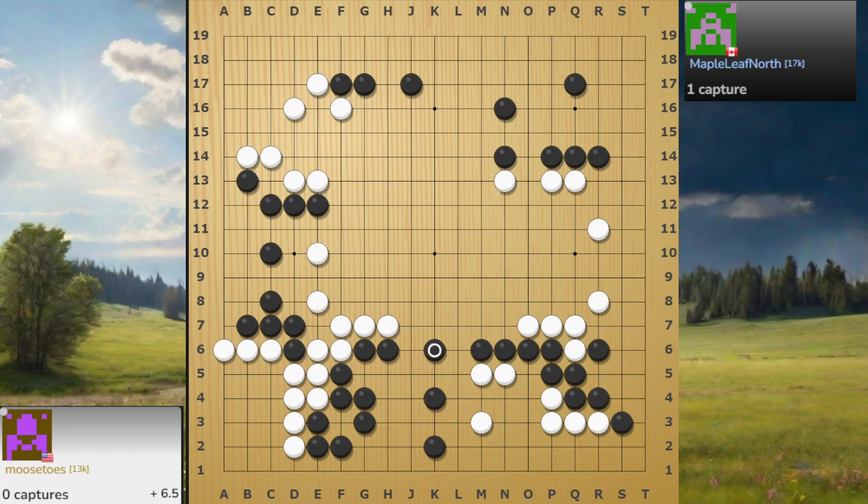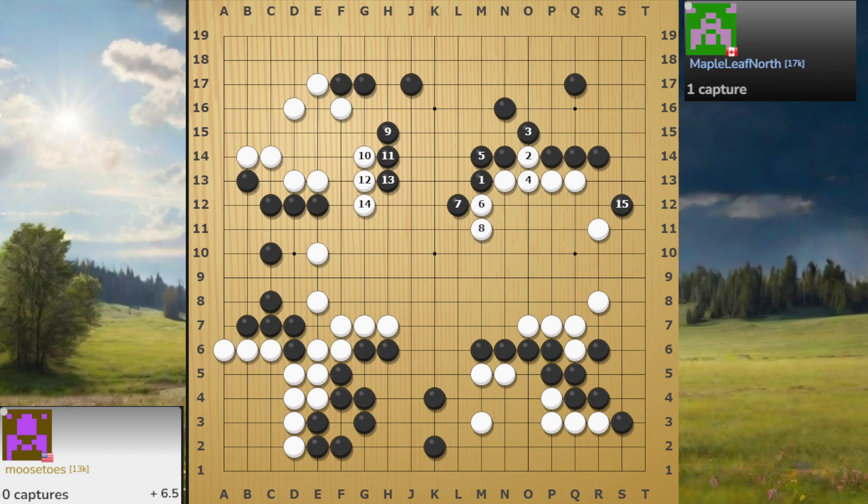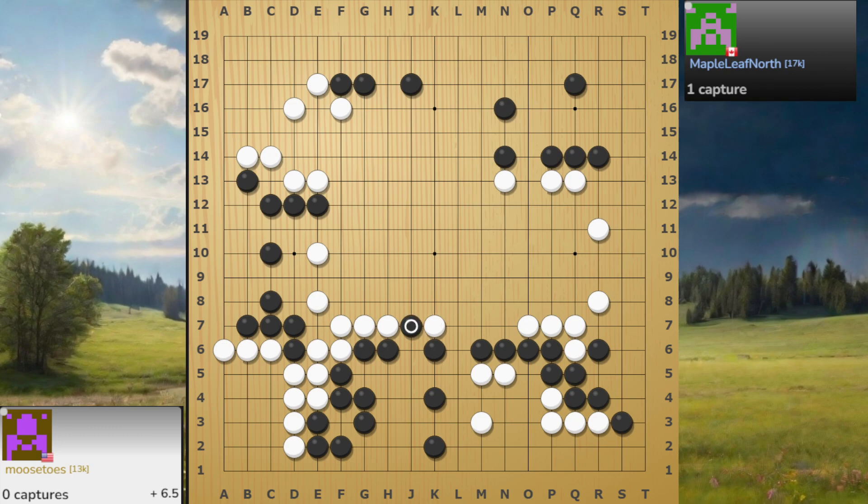Everybody's just fixing. For black, I think you really need to reduce and make some points. The first thing I'm thinking about is this one — even though you have this, you can have this one and go down, then just dog-mouth here. The estimate score is black 6.3 — still fine. If white plays one more, you can still come and do this endgame. This endgame is big — very big. Block here, block here, come up, block again.